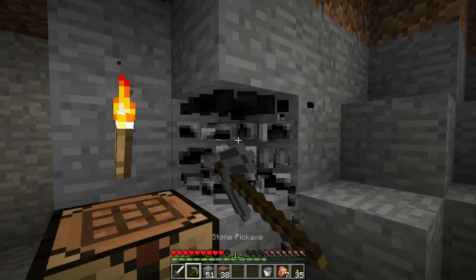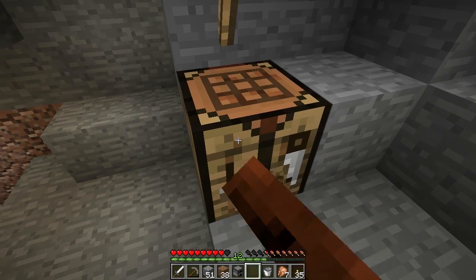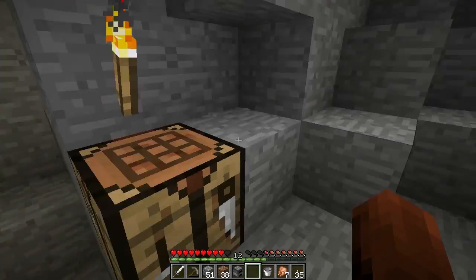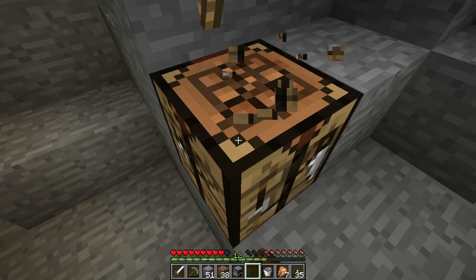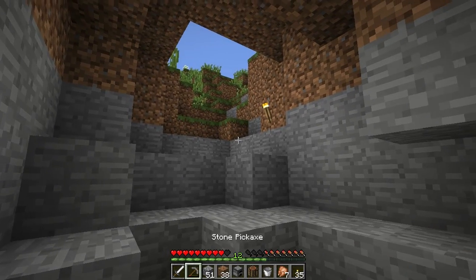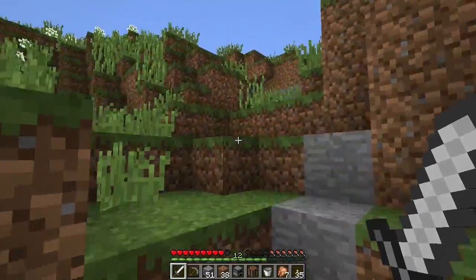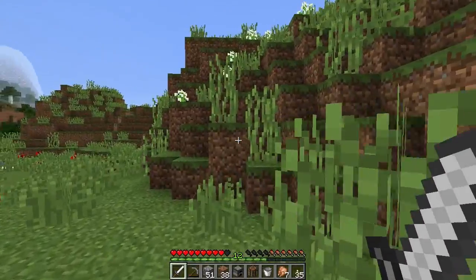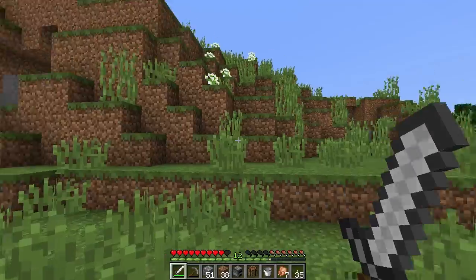We're going to grab our furnace — which gave us our last iron ingot; I forgot to grab it! The nice thing is if you break your furnace with items inside it will give you back your items if they weren't done cooking — it doesn't cook them for you. Alright, so we go back up above ground and kill us another chicken.